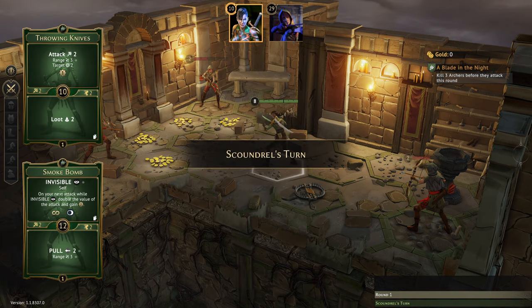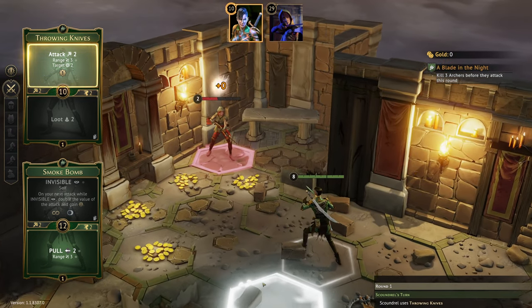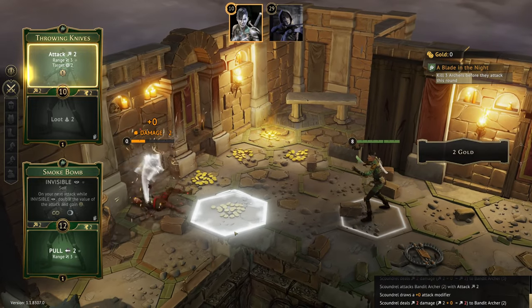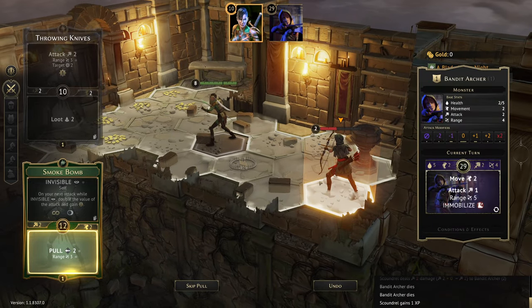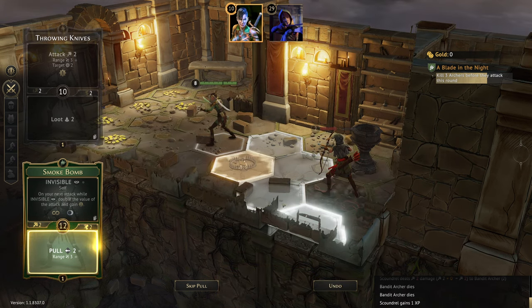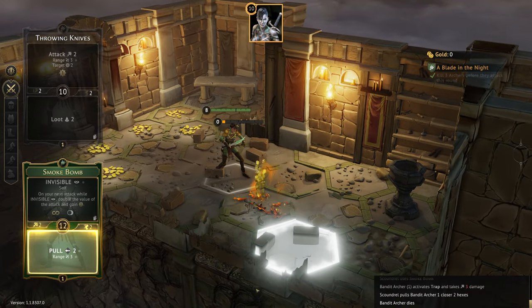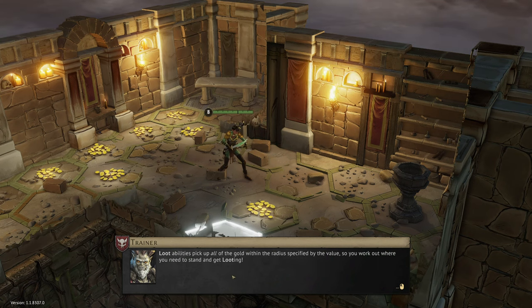They are moving quite quickly but we are faster. If we go with throwing knives and smoke bomb, we can pull one onto the trap. Given we need to get them killed, that is the smart choice. We would fail if we didn't deal with this, so we pull one onto the trap. Feels good picking off multiple targets! Last objective: loot at least five piles of gold this round — we'll definitely be able to do that. Loot abilities pick up all gold within the radius specified, so we need to work out where to stand.